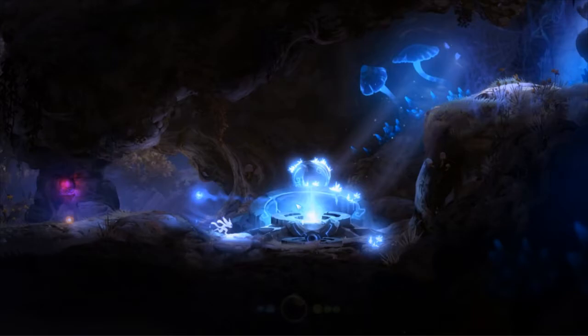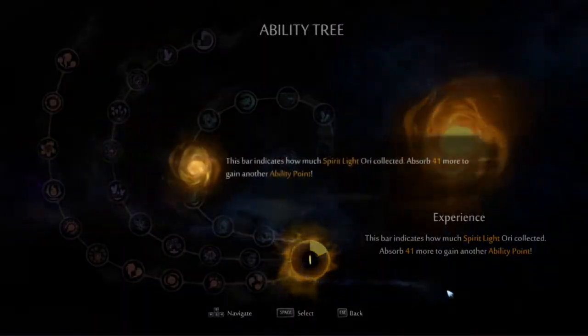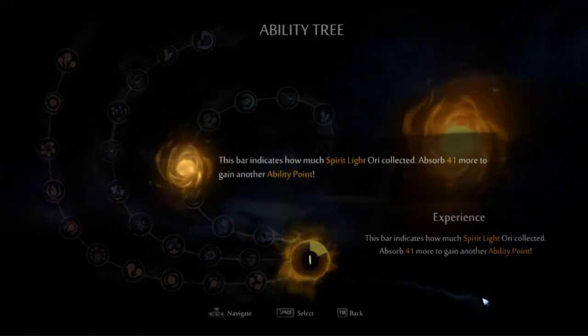The way that this works is first we have to have our UI on, because we need to be able to start a text box with the ability screen up. So we turn the UI on after the last dialogue line from that cutscene goes away and we're able to move again. Then we open the ability tree and click on the experience orb thing to get this dialogue that tells you how much experience you have to get another point.